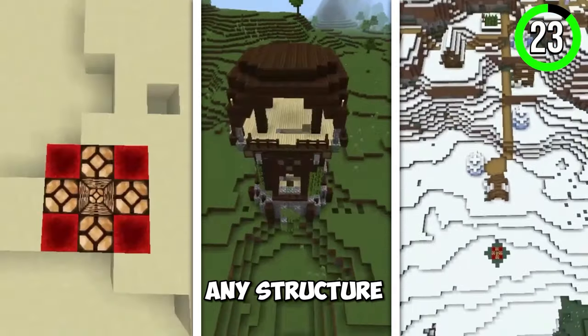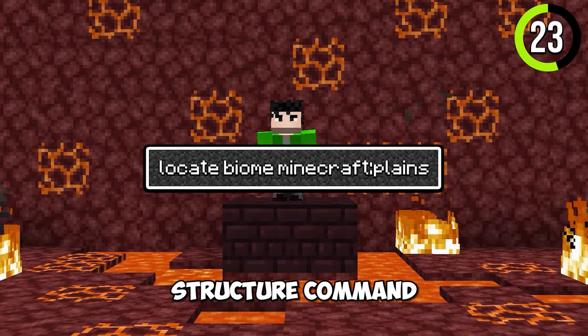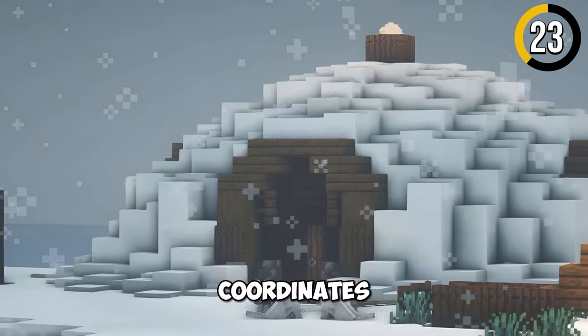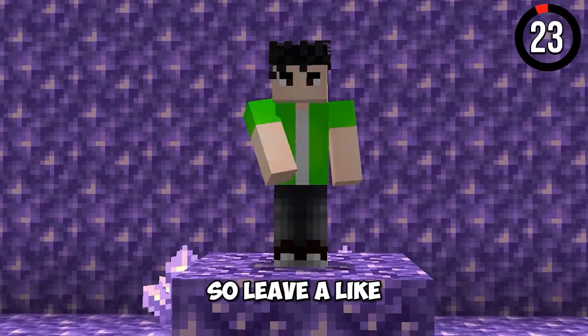You can locate any structure in Minecraft. All you have to do is insert the locate structure command and you will get the coordinates of that structure. This saves a ton of time while making videos.